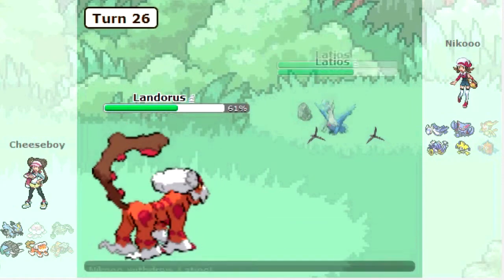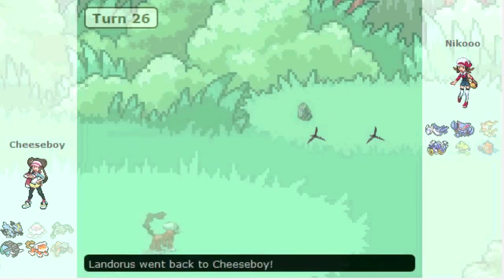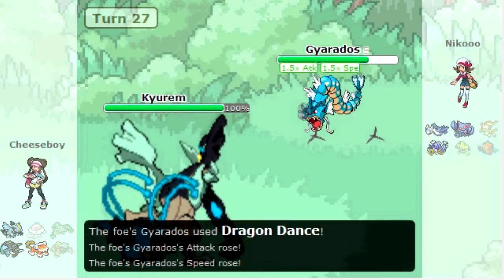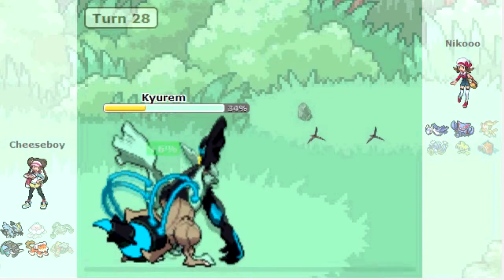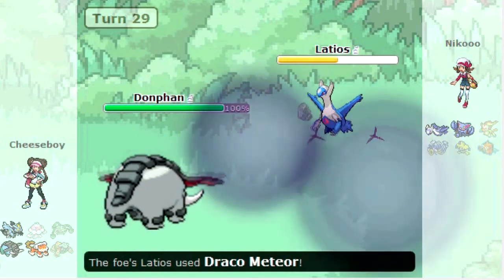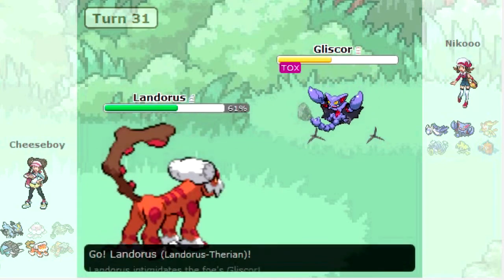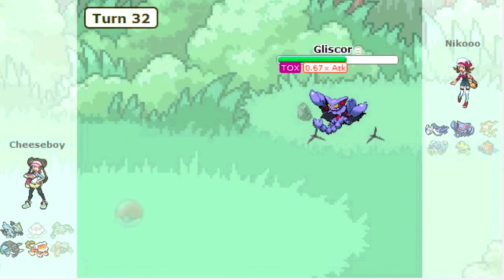I come in with Landorus-T, and since Latios is at such low special attack, I don't think he's going to stay in. So I go for U-turn to get some momentum. I go into Donphan, and since he brings in Gyarados, this gives me the opportunity to go into Kyurem-B. He goes for Dragon Dance, but since my Kyurem-B is very defensive, I'll take anything he has — even though that was a crit Ice Fang with Life Orb. I go for Fusion Bolt, which easily takes out Gyarados, and he brings in Latios. I know I need Kyurem-B for Ice Beam on Gliscor, so I bring in Donphan — I can go for Ice Shard. Gliscor comes in, takes the Ice Shard, and I switch into Landorus just in case he goes for Toxic — I don't want Kyurem-B to take any unnecessary residual damage.